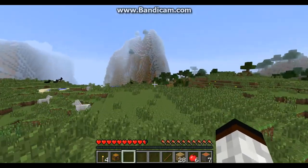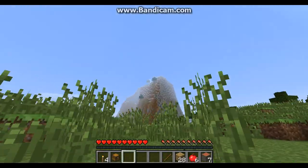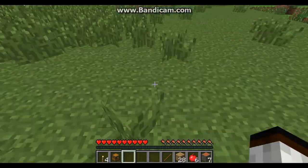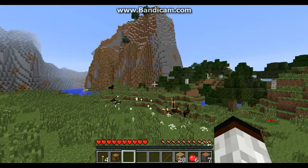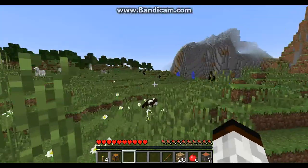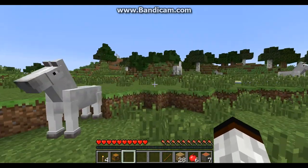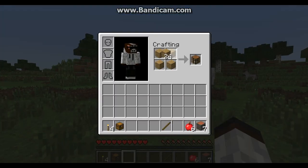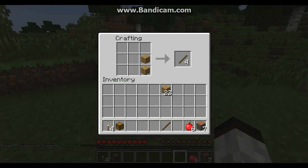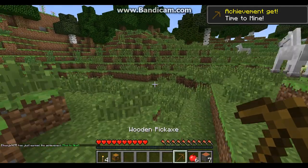I think we're gonna build right here - this is a perfect place. We got forest over there, it looks like a snow biome and mountains over there. This is like the perfect place to stay. We got horses too, of course we're gonna stay over here. We'll probably find a cave somewhere in those mountains, but I think we're gonna start off right here.